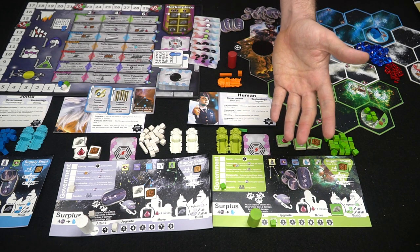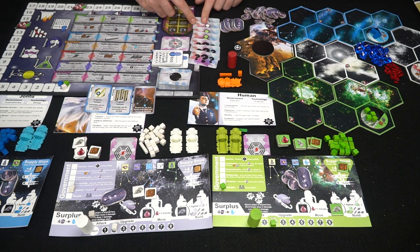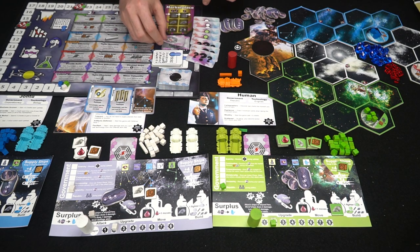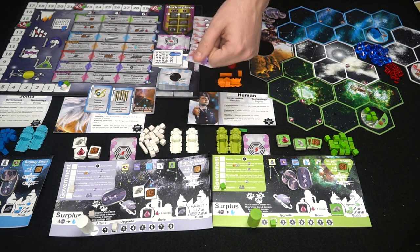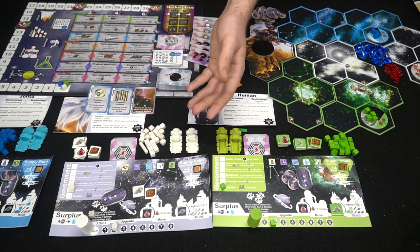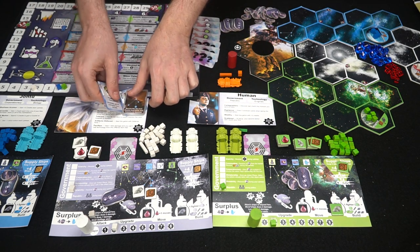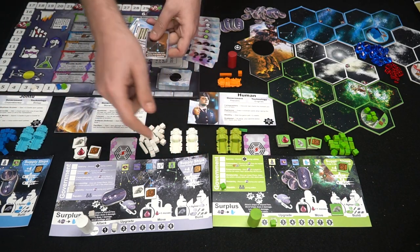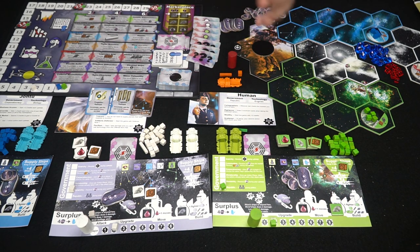After the upkeep phase - which everyone does simultaneously - we go into the politics phase. Players vote on who gets to go first. White and green are the two who can vote in this example. Players negotiate: white says he'd like to go first, green gives his two votes. The first player gets to take the first action and earns two victory points for going first, but selects discovery cards last in turn order. So there are both benefits and drawbacks to going first.